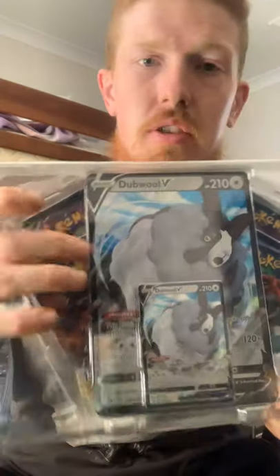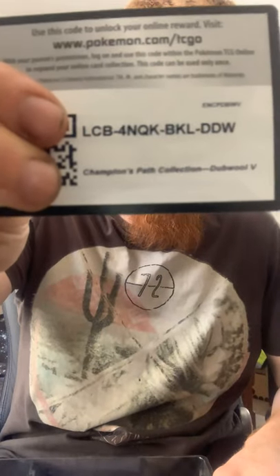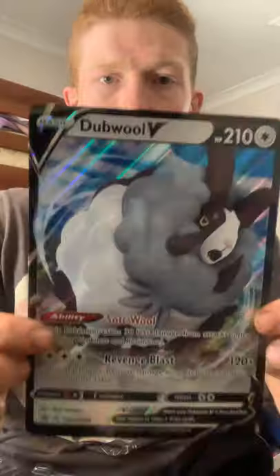Here we go. With Vivid Voltage coming out next week for South Australia, in this box you get the double jumbo promo card as well as a regular promo card. You get four Champions Path booster packs — one, two, three, four — hoping to get that Dreadnor V Max. You also get a bonus code card. The jumbo promo card is nice and holographic and you have a miniature version as well.